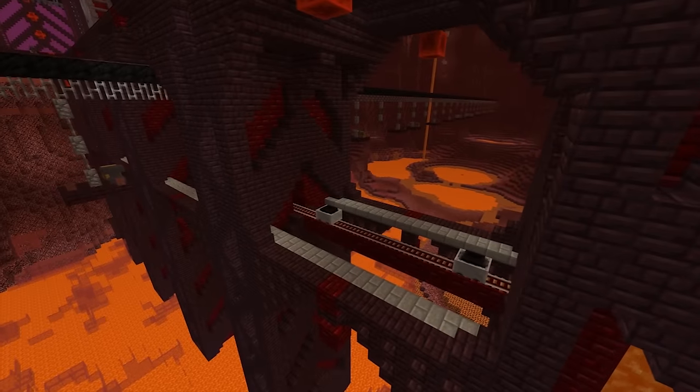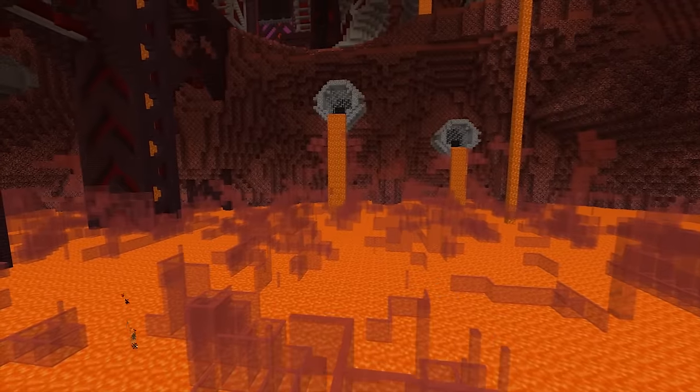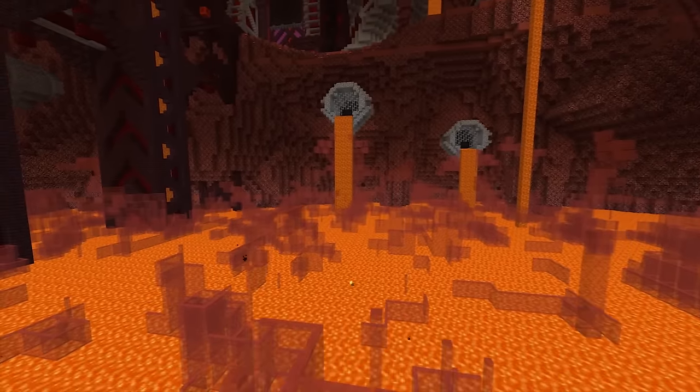I've also included some mine tracks right across the bridge as well as adding some red stained glass to the lava to give it a bit more of a fiery effect.